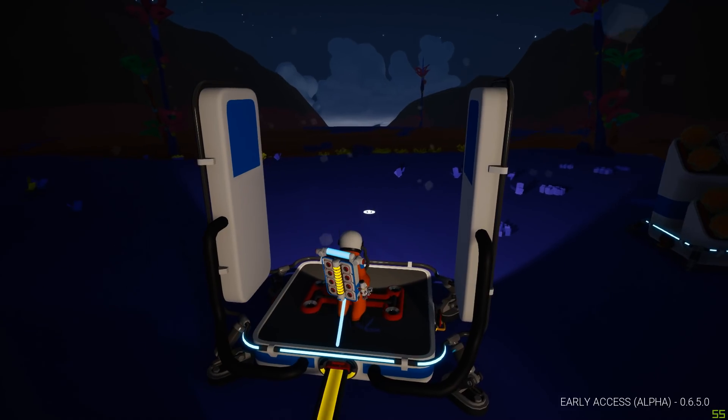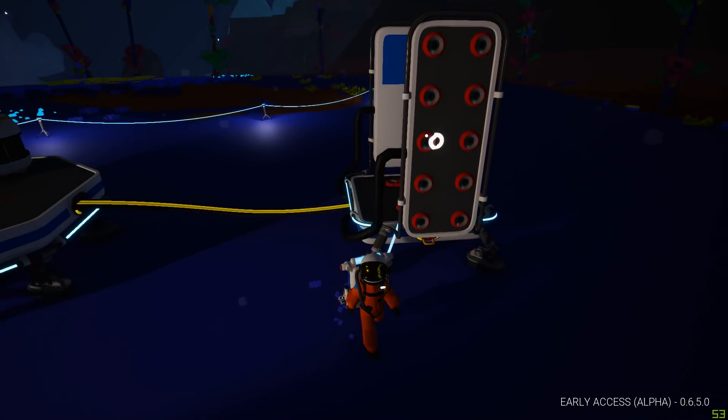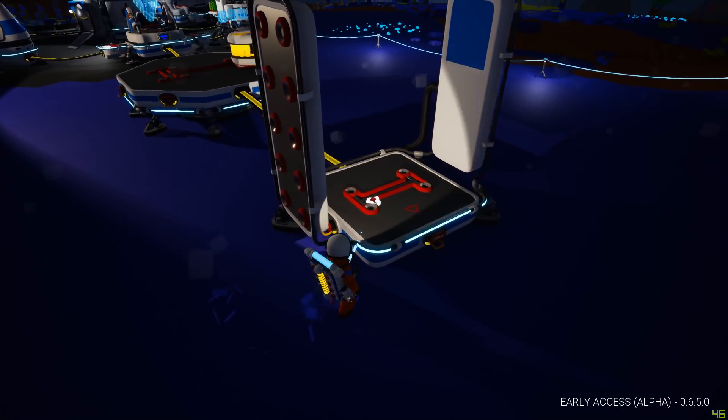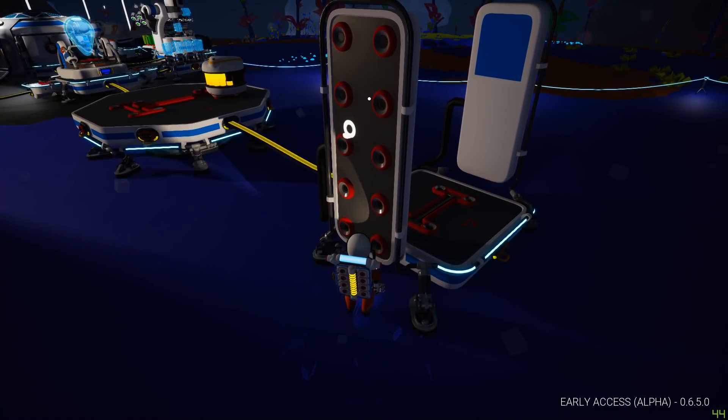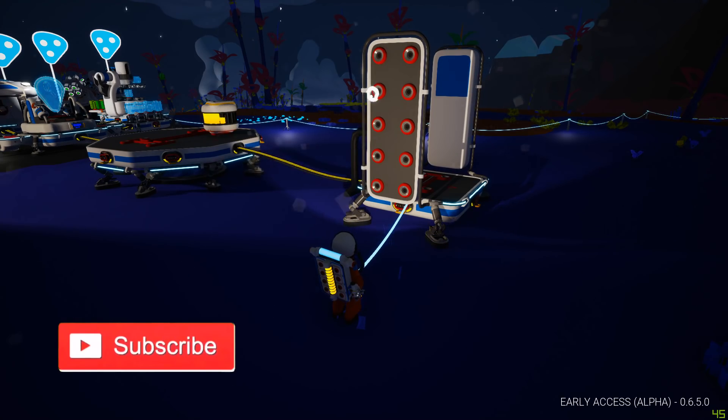That would probably be a really good idea. But then these are just for resources. I don't know if that's a bug or what — I guess it isn't because they're not connected like these are. So you can't put medium storages on this, for example, at least not at the moment. These are just resource slots.